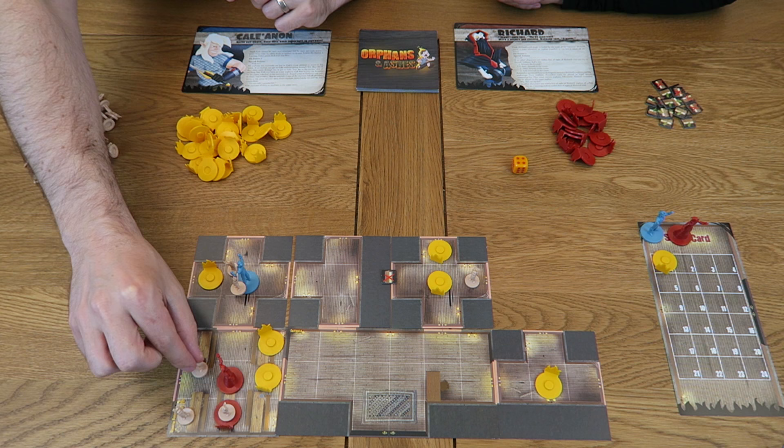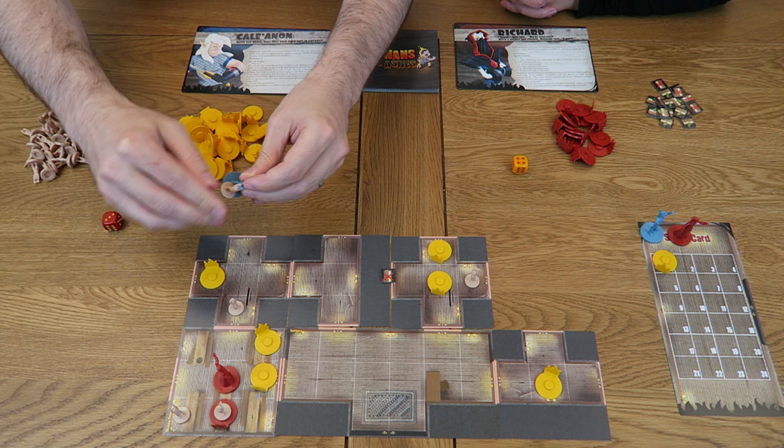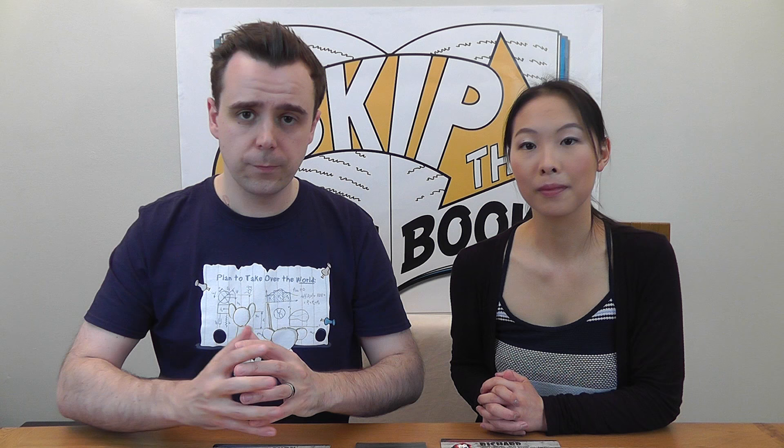For my second action I'll use the Guide ability. When you Guide, roll one die and move one orphan that many squares, provided it begins and ends in line of sight. Orphans can move through squares occupied by other pawns but can't end in the same square as another orphan. Since I rolled a three I move an orphan three spaces toward me. With two orphans now in the room, I use my With Me ability to pick them both up. The more orphans you balance on Kale, the harder it gets — if you drop one, it's counted as dead and removed from the game, and the fire scores a point.